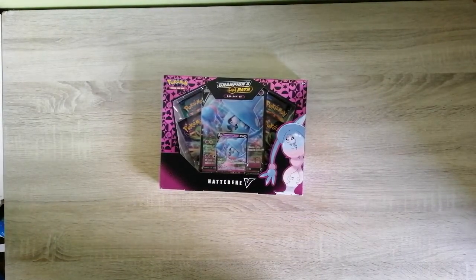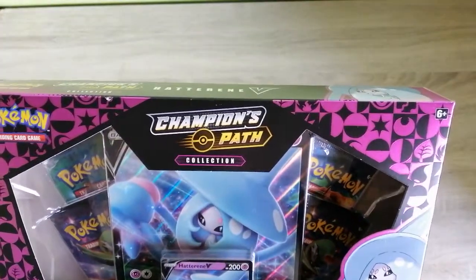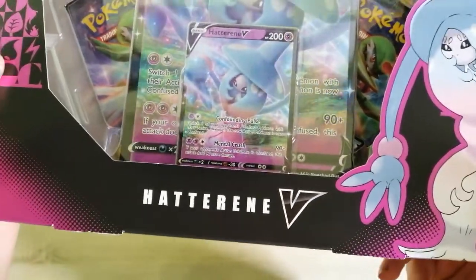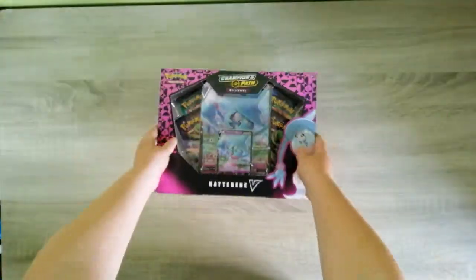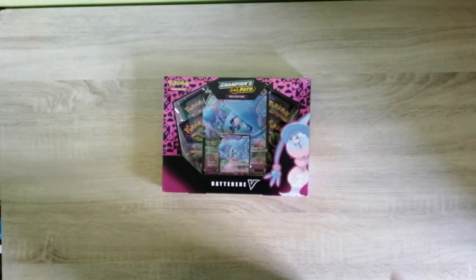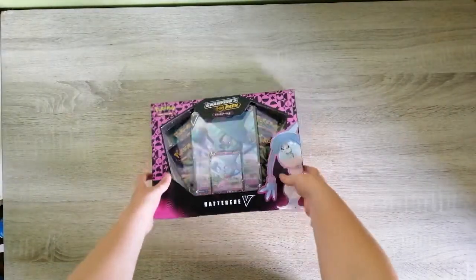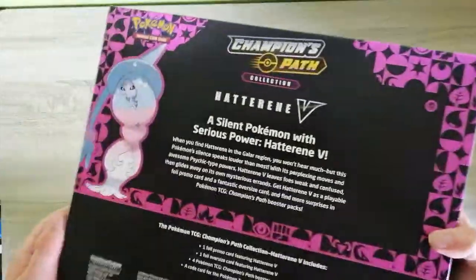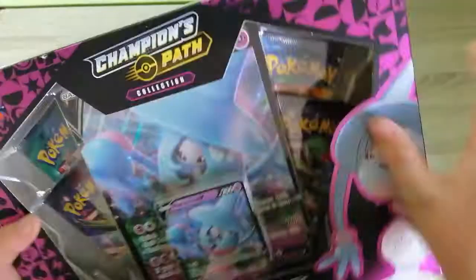What's up everybody, it's Gamer Noob here with another video. Today I picked up the Champions Path Pokemon Trading Card Game box from the warehouse. I got the Hatterene V card — here it is — and it even has the oversized version. I had a lot of fun opening the other Champions Path pack, so I wanted to open this one on the channel. As you can see, it's got four booster packs, not five like last time, and it has the Hatterene V oversized version.